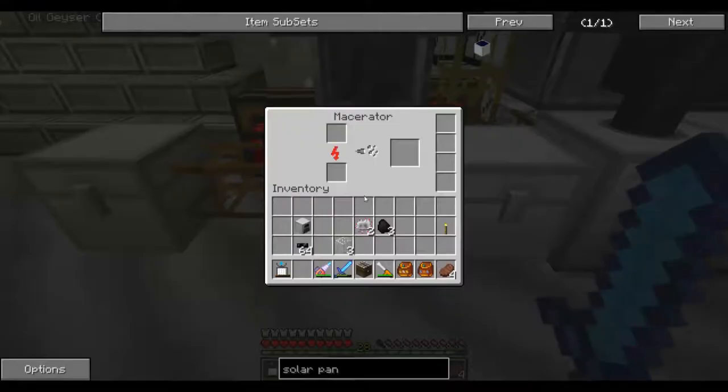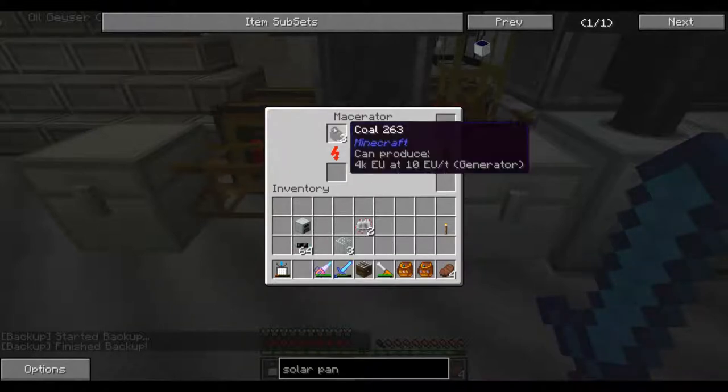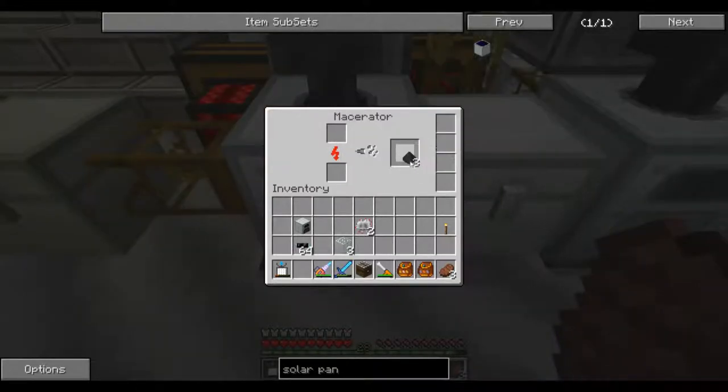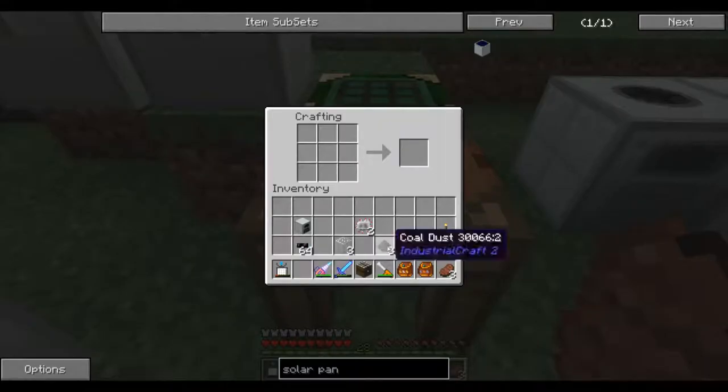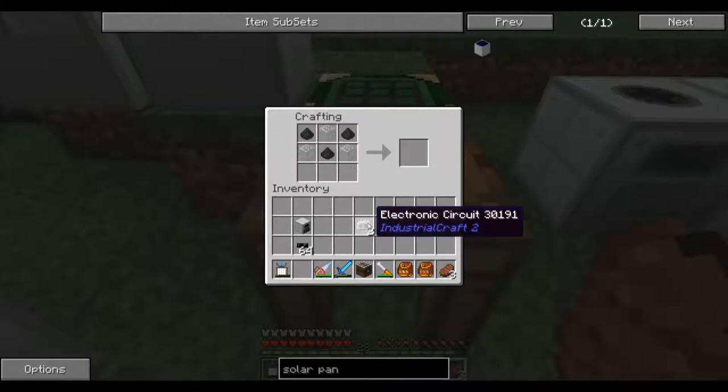Let's talk about solar panels in Industrial Craft II. To make a solar panel, first you're going to take some coal and place it into a macerator to get three coal dust. Once you have your three coal dust, take it over to the crafting table. Craft your solar panel with the three coal dust, three pieces of glass, two electronic circuits, and one generator.